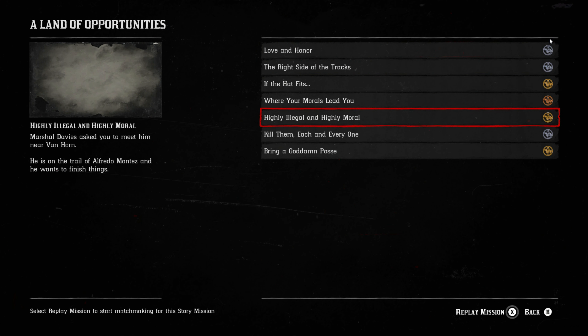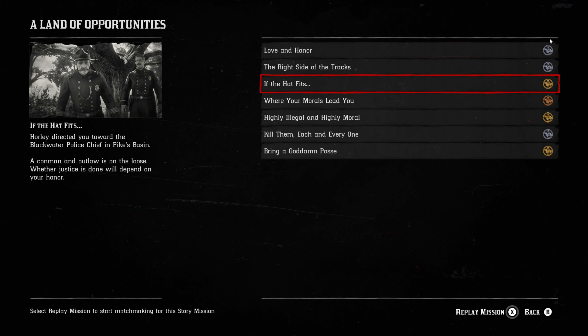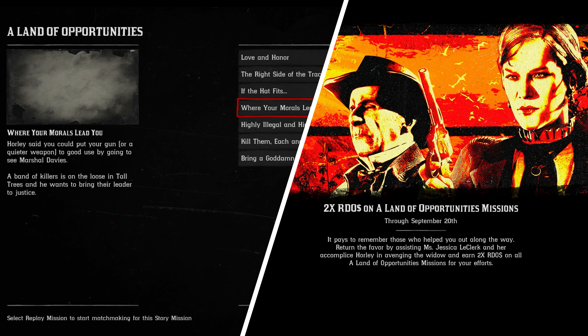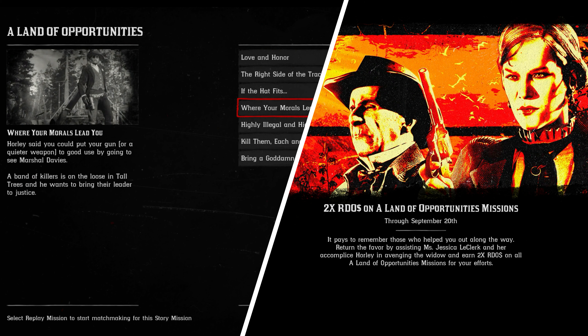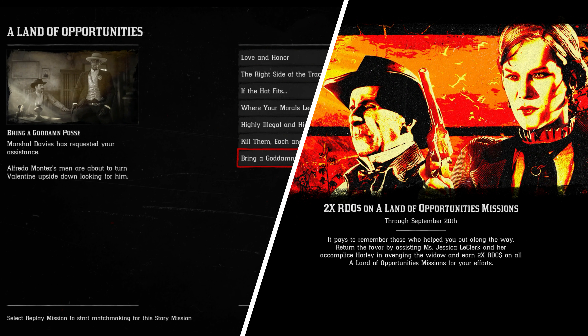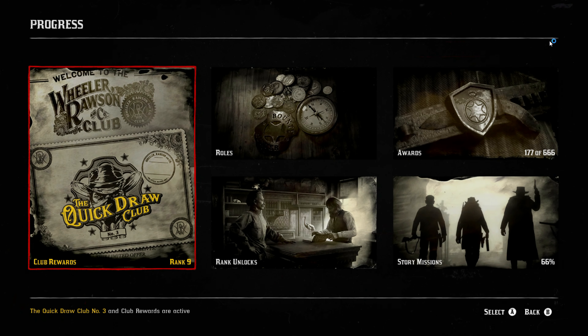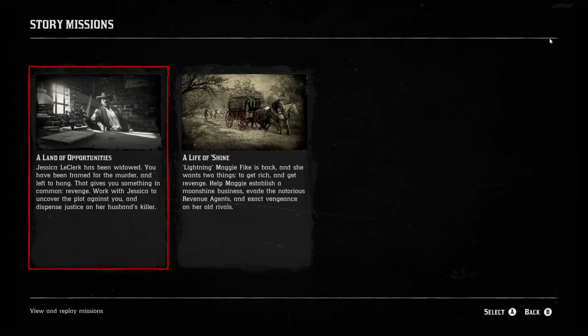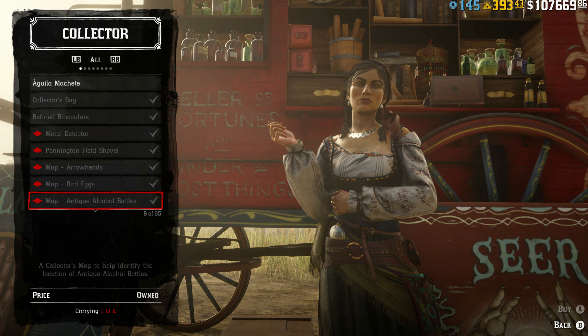Further on, the Land of Opportunities is dishing out double cash, which is absolutely amazing. You still need one more person to actually do it unfortunately, but it is dishing out double cash this week so it's not too bad. To get it started, press Start, then Progress, then go to Story Missions, and from there go to Land of Opportunities and you can start it from there.